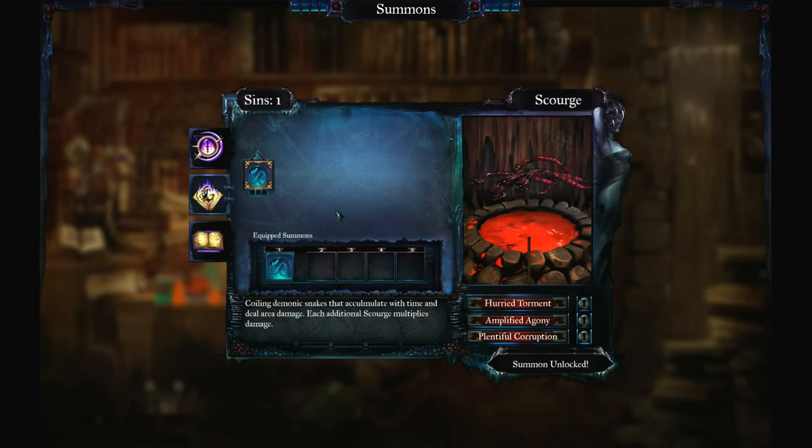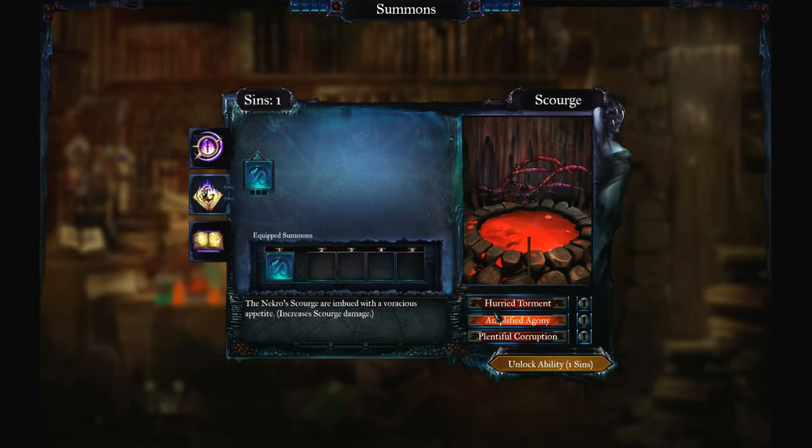Anyhow, this is the place where you can pick different kinds of special attacks and such, and they cost sins. I only got one sin so I gotta pick very carefully here — hella wisely, I have to say. For the start you get three different kinds here, but I'm gonna go for the one that increases the damage, so I'm gonna unlock that ability.